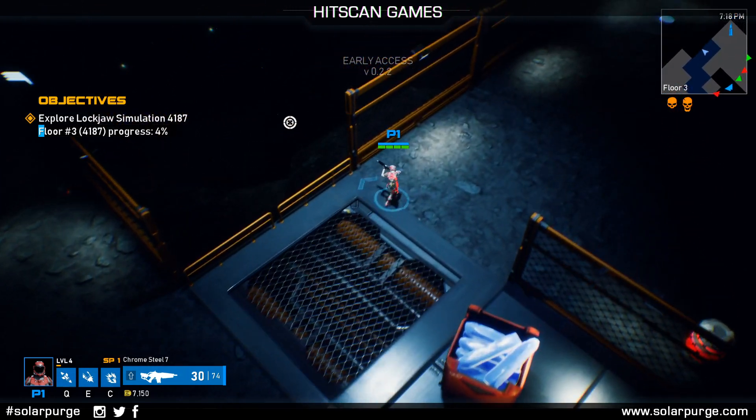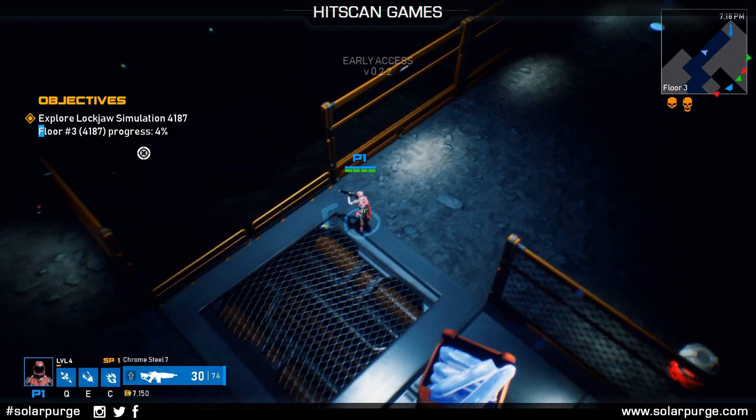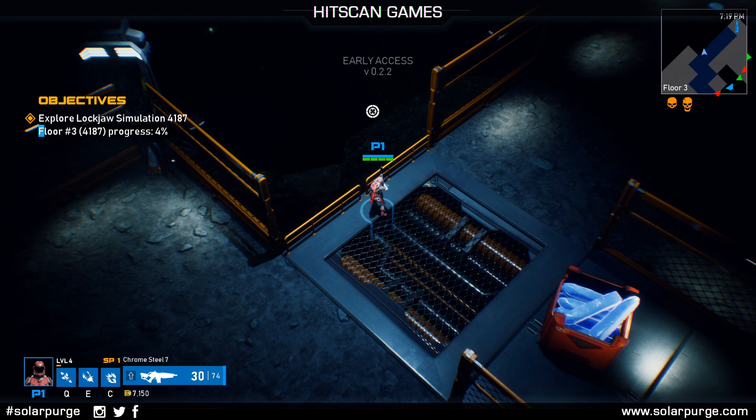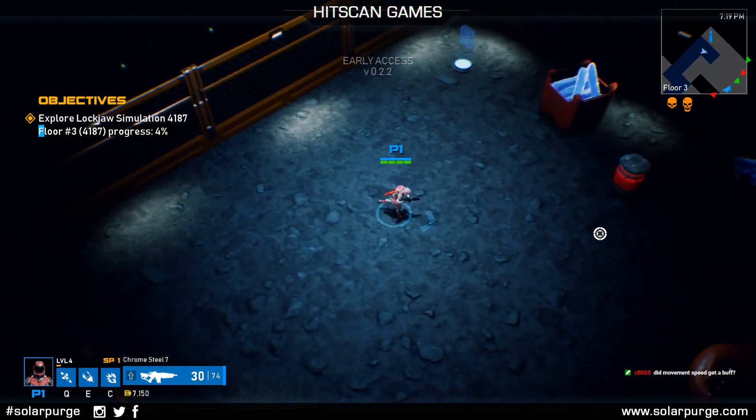If blowing away enemies and leveling up your character is your thing, Hollow Chamber is the mode to go to. If you're looking for a little bit more handcrafted pacing and story elements, you can definitely check out the campaign.